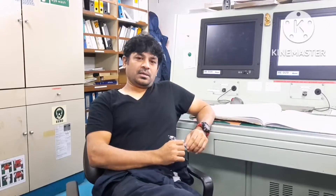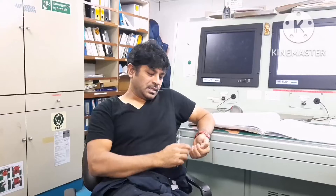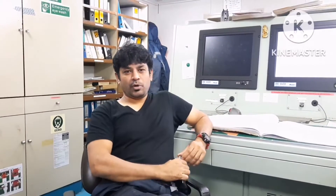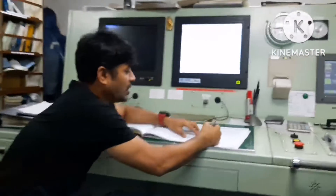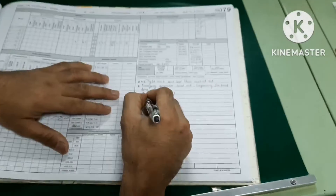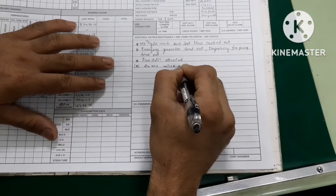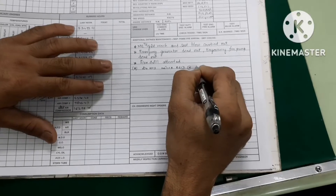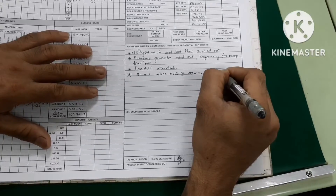For changing over to low sulphur, we need to follow some procedures. Before entering the SECA area, the bridge will give you a 24-hour notice. So one day notice they will give you. Once they give you the notice, we have to enter it in our log: '24-hour notice received at 2200 hours for SECA entry.'